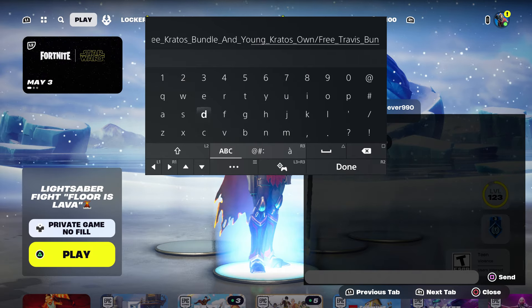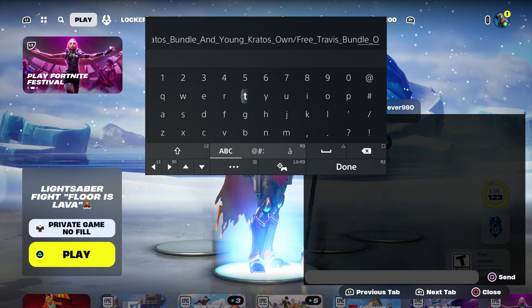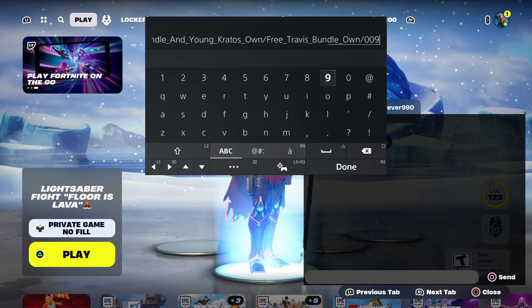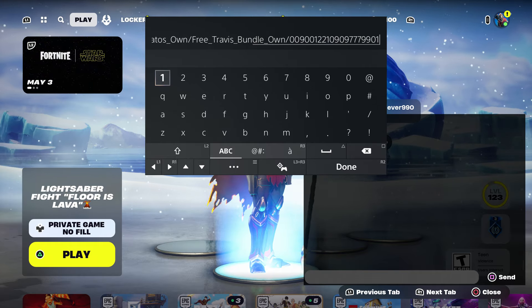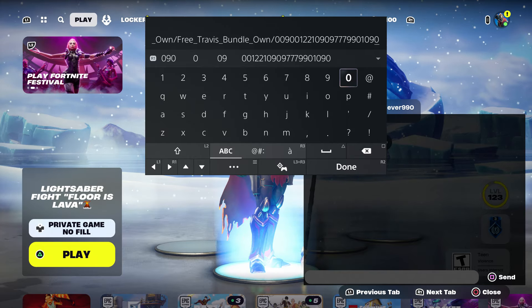Make sure you guys type in the code exactly the way I'm showing you. Put underscore and type in 'own,' then put dash and type in: 0 0 9 0 0 1 2 2 1 0 9 0 9 7 7 9 9 0 1 0 9 0 — just like that.